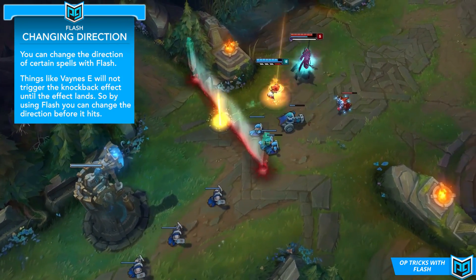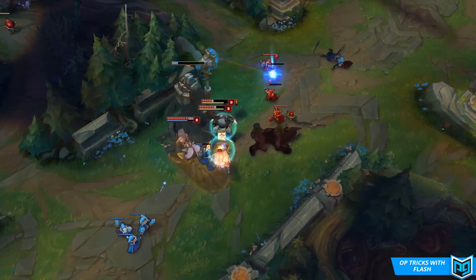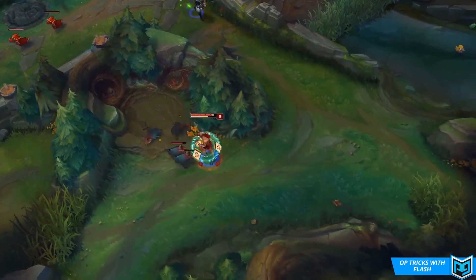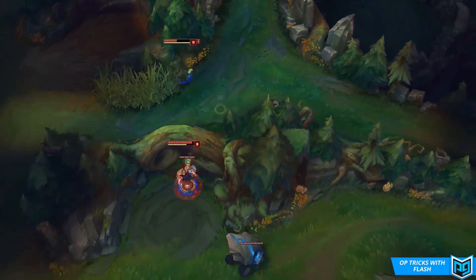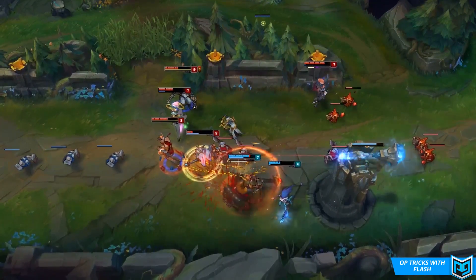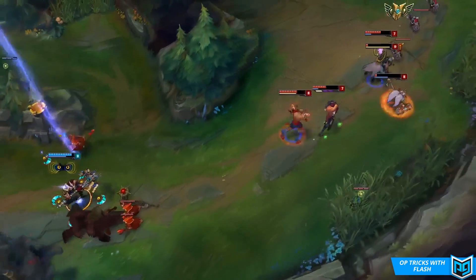It's a technique you can use to really catch people off guard, since they might have expected you to miss a Lux ultimate, or think you were targeting someone else, only for you to actually change the direction and hit them directly. The second version of this trick applies to targeted abilities with knockbacks, such as Vayne's Condemn or Lee Sin's ultimate. You input buffer like we mentioned before — queue your ability cast on the target, and then flash to the direction you want the enemy champion to be knocked in. The reason it works is because the knockback effect doesn't actually trigger until after the cast animation fully lands, and it checks where you are positioned before deciding which way to knock the enemy, which means you can cast the ability and then flash to another location in order to change the angle at which they will be thrown.